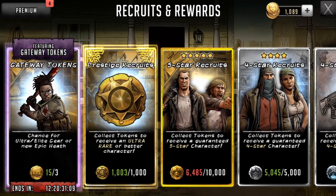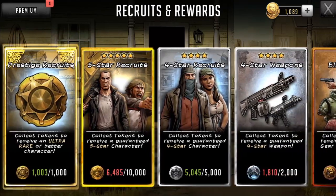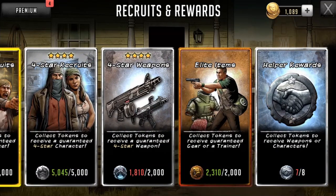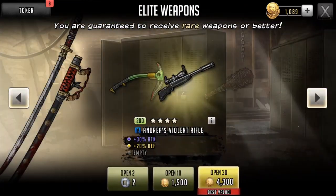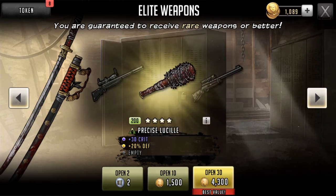As you can plainly see, I've got five gateway token openings to do, I've got a prestige opening to do, a four star recruit opening to do, an elite item opening to do, and also a couple of elite weapon tokens to bust open as well.